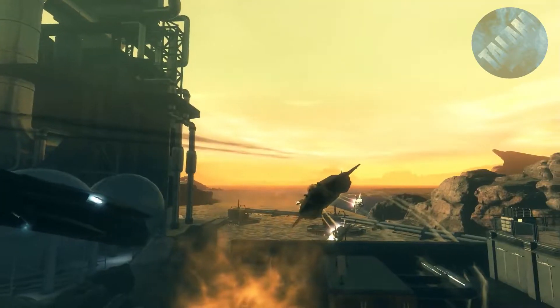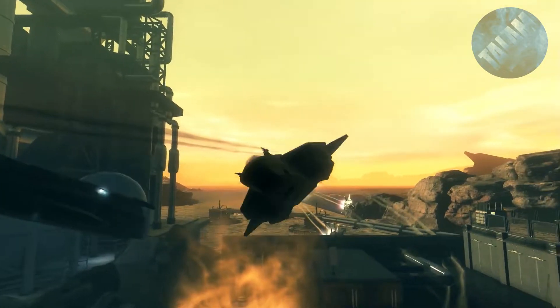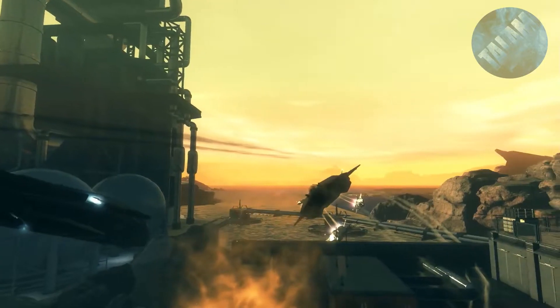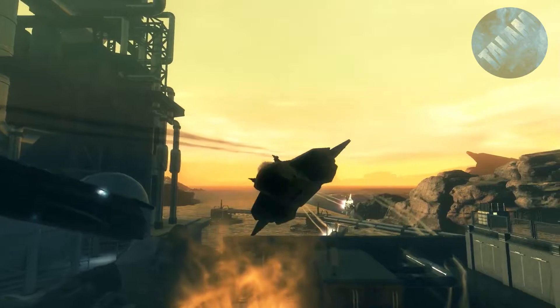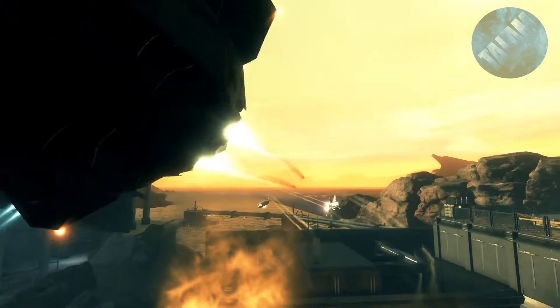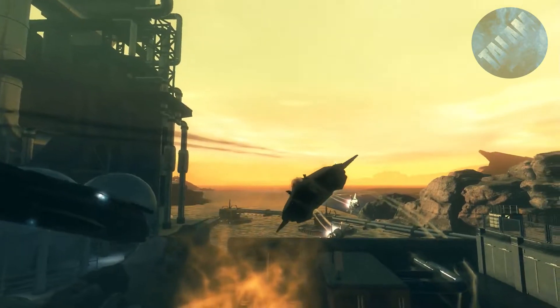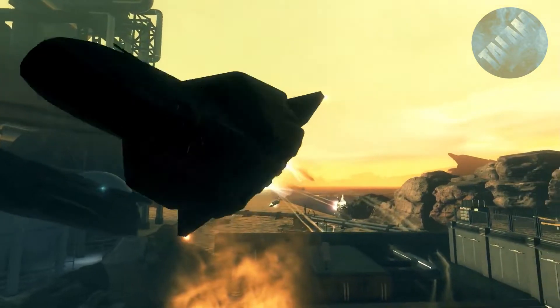Next we get this scene where we see a plane flying towards us, but what I want to draw your attention to is the area behind it. This area doesn't really look like Earth to me, so this is probably a different planet or maybe even a moon — I'll explain why it could be a moon in a little bit.